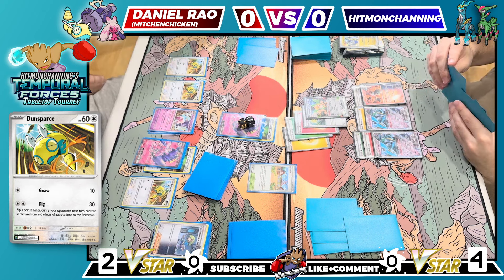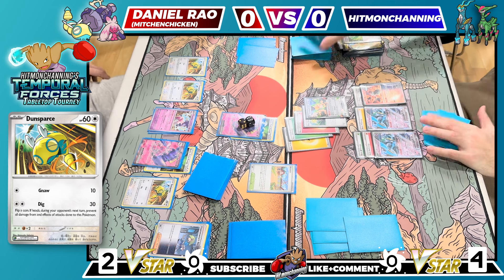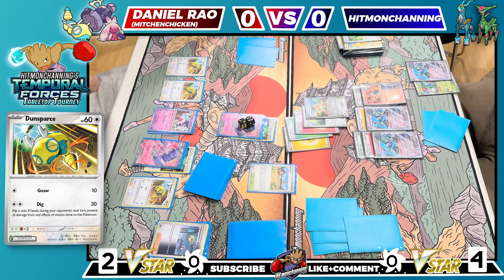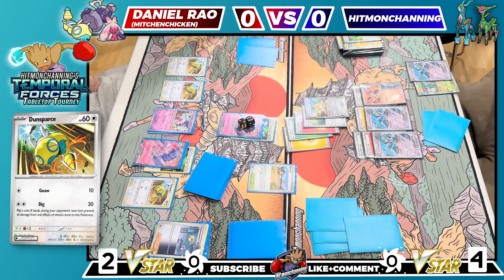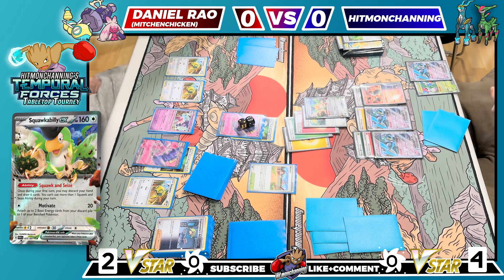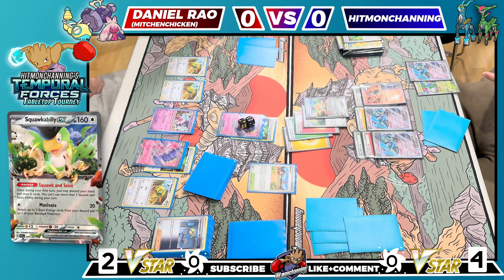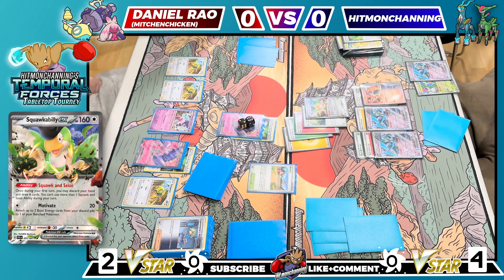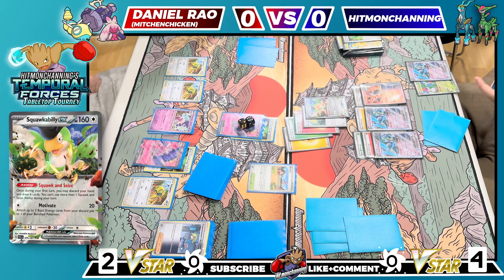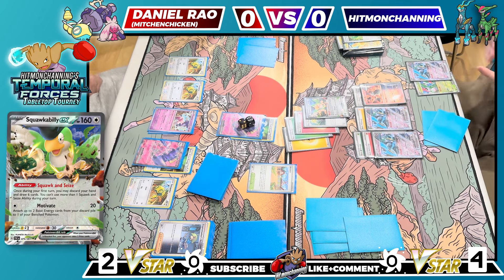I'll lead with the Squawk and draw for turn. Not a whole lot happening — I don't think it's possible for me to win anything this turn. I'll Techno Radar and get rid of Iron Hands, grabbing Iron Leaves instead. I know Daniel basically just stacked his deck with the Cryptomaniac. And even if I didn't know, I think it's safe to assume he's on two prizes with a huge board set up. Why wouldn't he go for a Boss on the Squawk? It seems almost trivial to assume that's not the case.